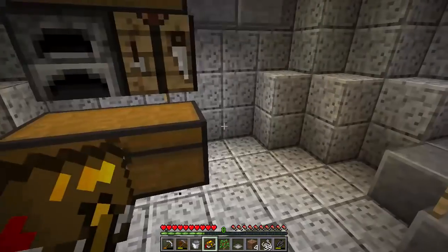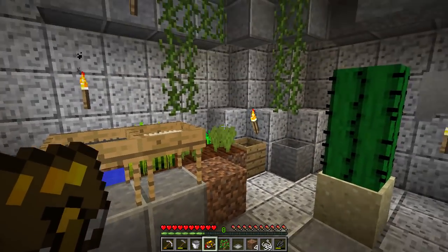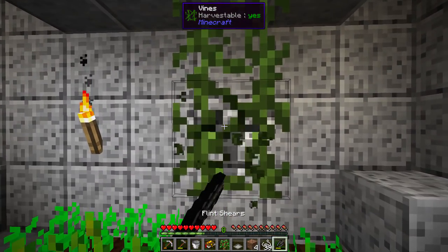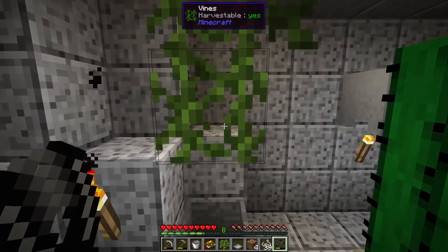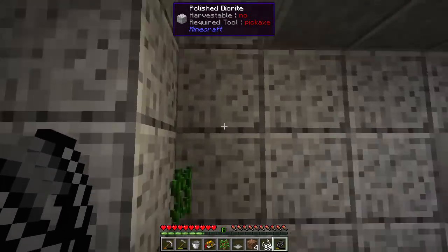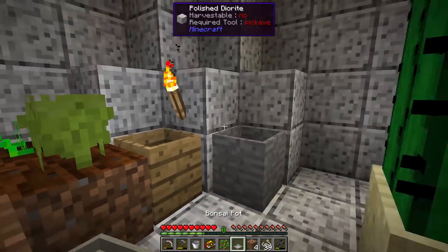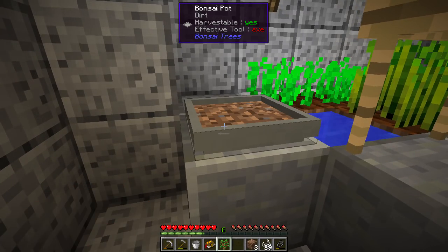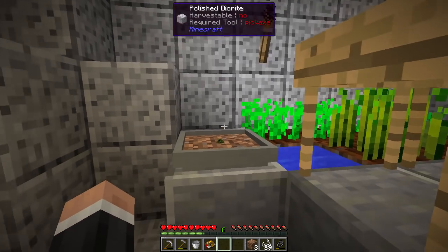Where shall we put this? I don't think I've ever used a bonsai mod without a hopper underneath. These vines are still growing and I don't really need them - let's just get rid of them. There we go - we don't need them, they're just taking up space. Let's put the bonsai here - that goes there, there we go.